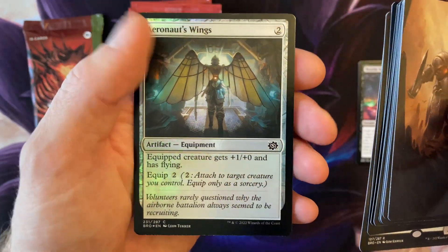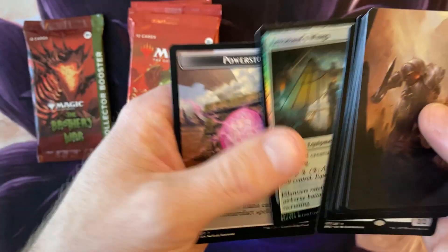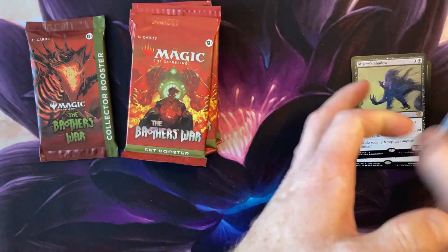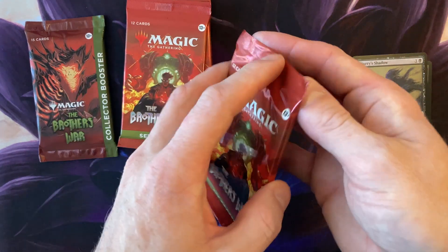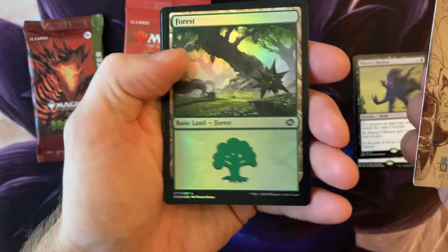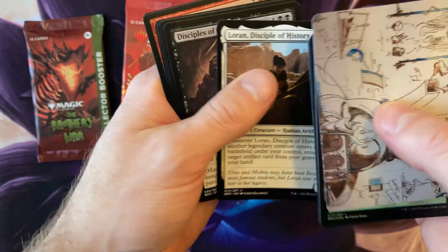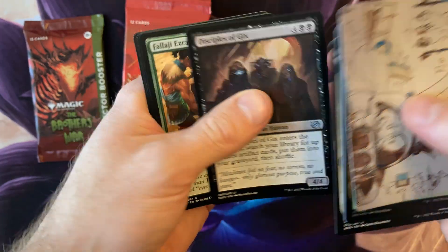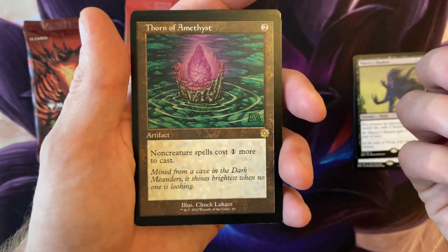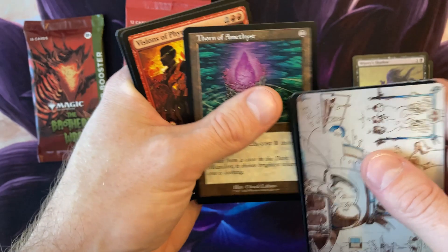Oh, we got the Swiftfoot Boots — nice, it's always a good uncommon. Got the Shadow. I feel like I get this more than common — it's like these are predetermined packs. I feel like I've seen this set before. I'm not a fan of the art cards, some of you guys are. But foil Loran — okay, the Geeks.